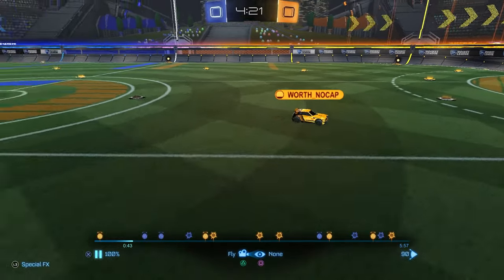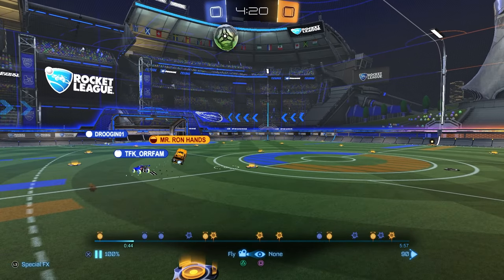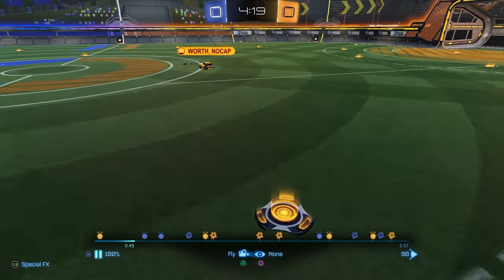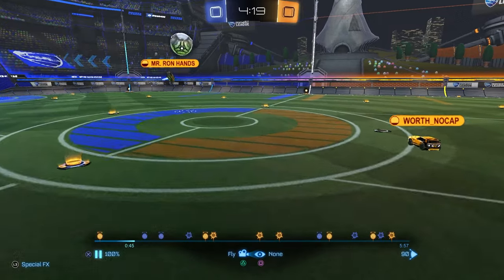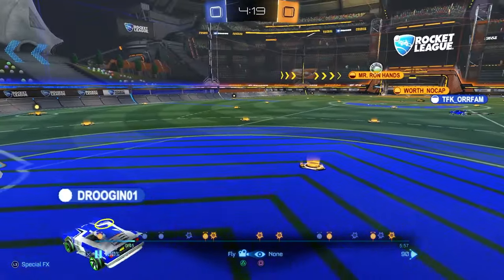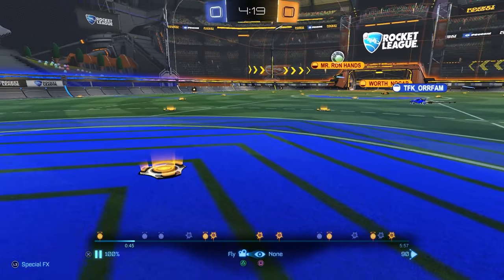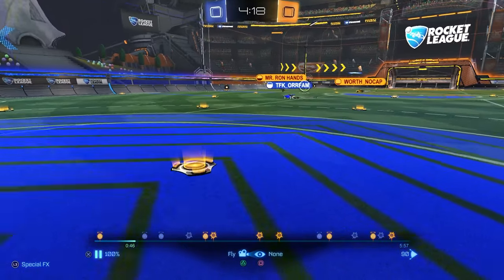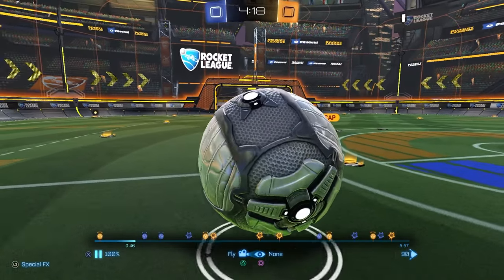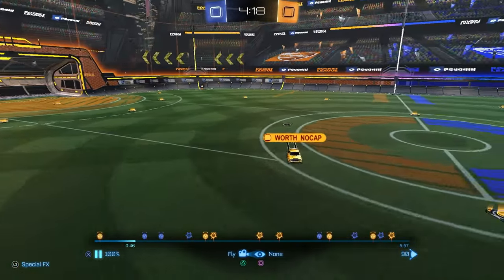You grab this boost and beeline straight for the opponent, because not only is your teammate really far back, but this ball is in the air. You can time a demo to where you beeline straight at him, either get him in this general area and open up space. This gives your teammate the chance — he sees the demo, the opponent isn't there, and he can hit it straight into the net. That's what opening space does.